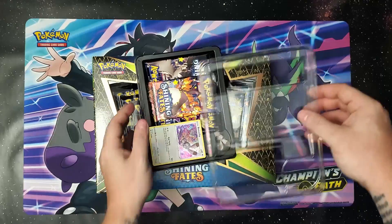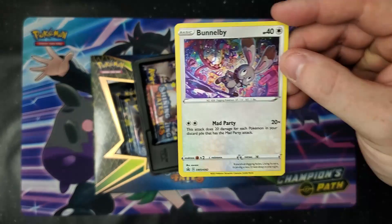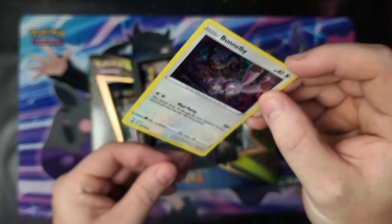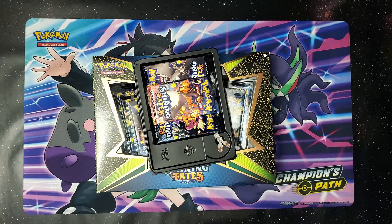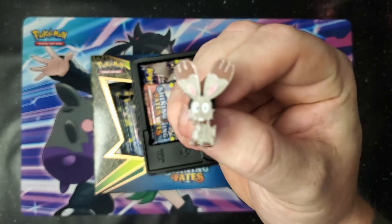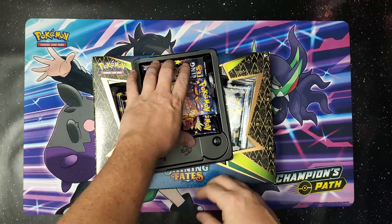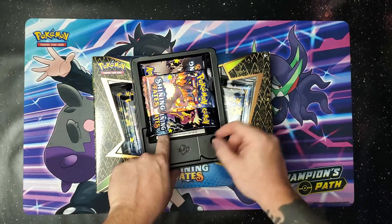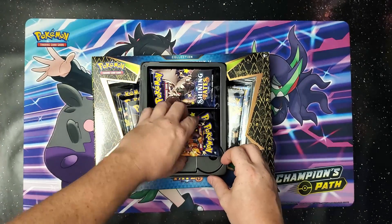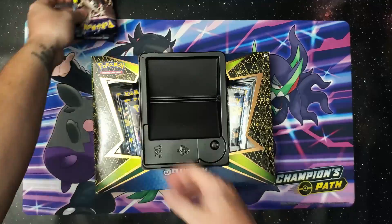For those of you who do not know, there are several different kinds. This kind is the bundle bean — super super trippy artwork, love the holo on this — gonna go ahead and sleeve that up. Beautiful black star promo right there. You also get a fancy little bunny pin. Look at that — camera work, all right.